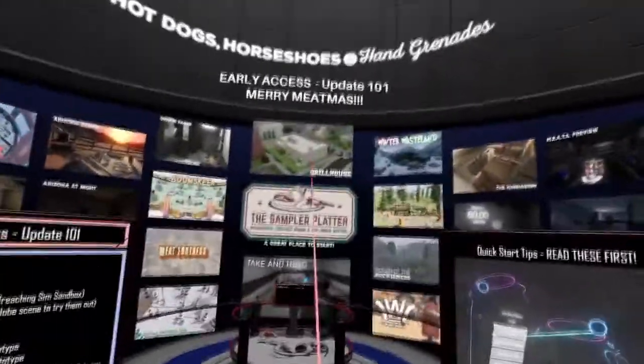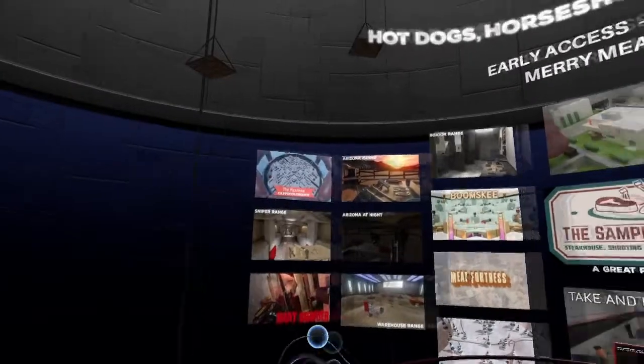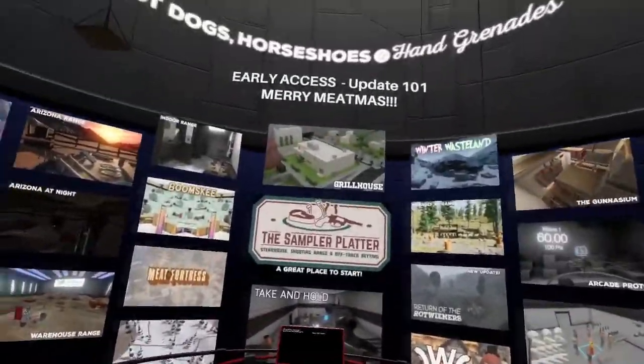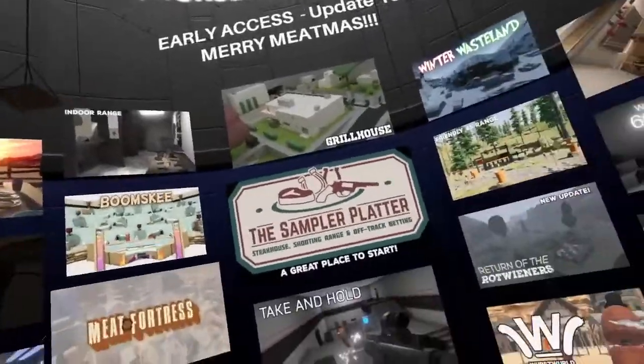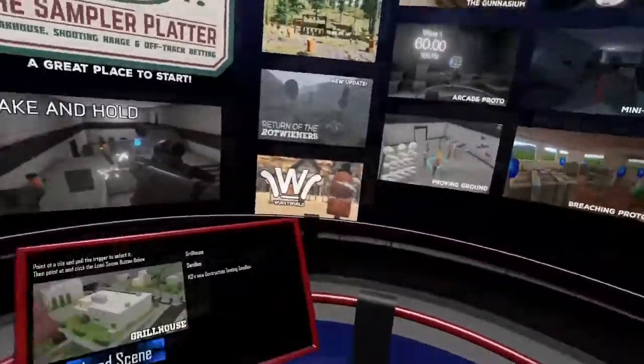Which has a whole new, not so Christmassy scene, but you know, and some Christmas presents over in the Meatmas Snowglobe. First off, we're going to experience the new scene: The Grill House. Definitely a pun on The Kill House.